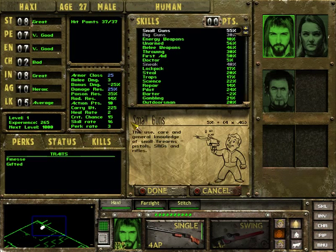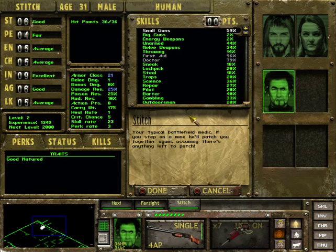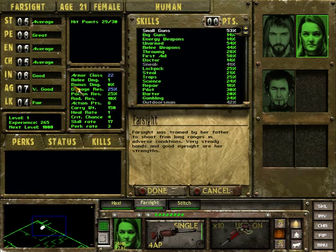Small guns - this is the skill which pretty much all our guys are using at the moment. The use, care, and general knowledge of all small firearms: pistols, SMG, and rifles. This includes shotguns I believe. So he's 55%, Stitches is 59% - she's actually got the better usage of small guns, but not by that much. They're all pretty much the same.